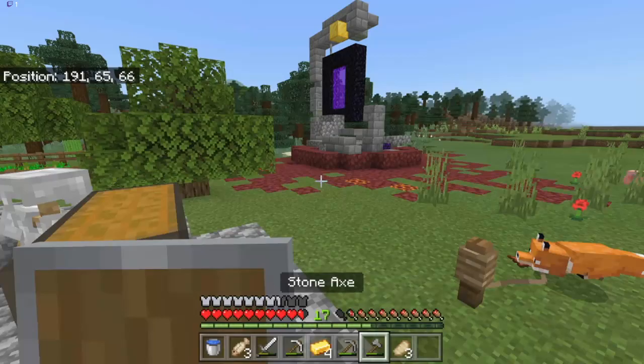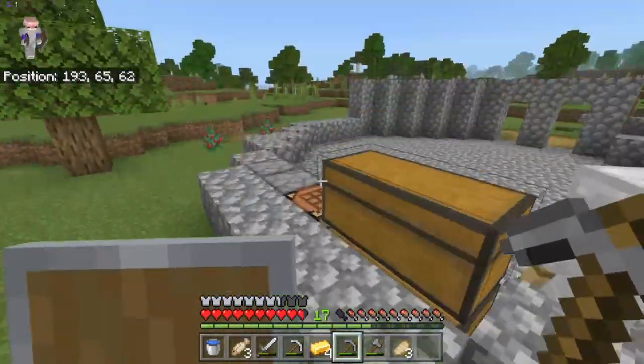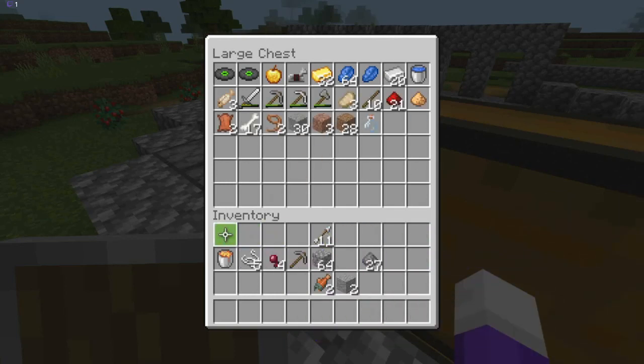I've got the materials to make an elevator, don't I? Well, I just need soul sand. So that's something I could do as well. I will do that - all I need is to use my hand to mine soul sand, so I'll make sure my respawn point has been set.